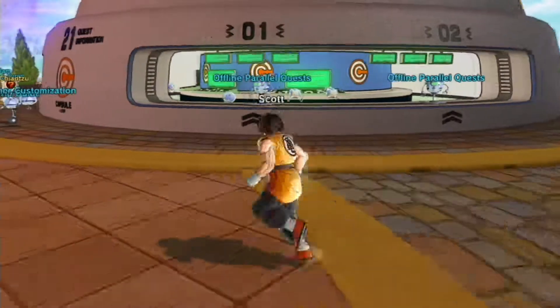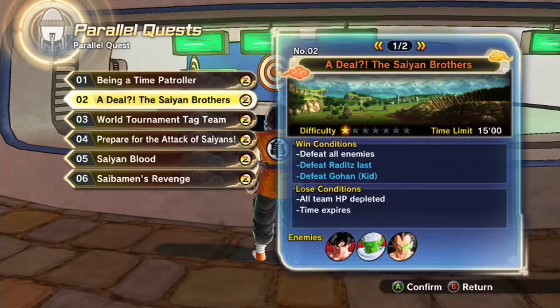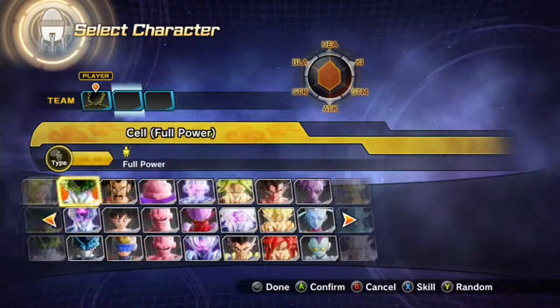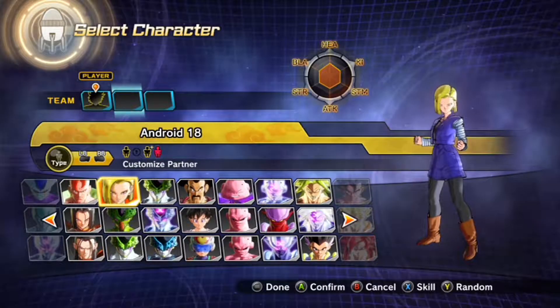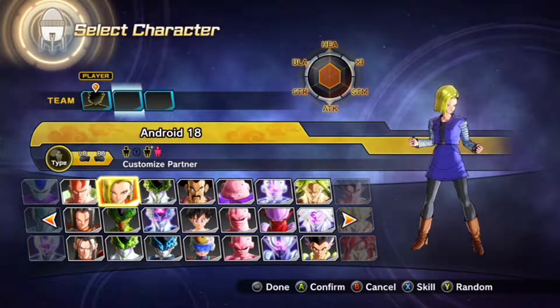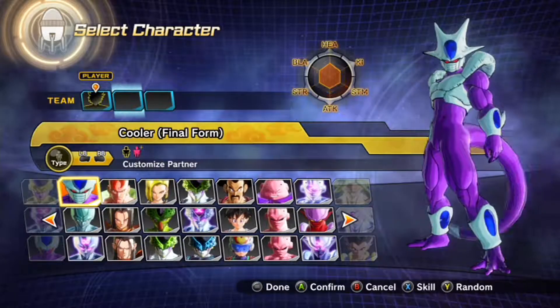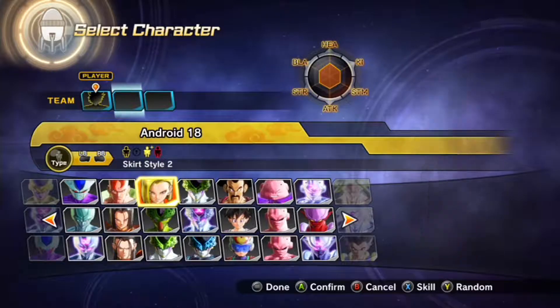There's one more thing I forgot before we go. There's also some free characters, so let's go take a look at that. Let us take a look at the new free characters. I think there's only two. Wait — what? What do you mean customize? I can customize them? Customized partner? What in the world is that? Does that mean I can give them whatever I want? That is definitely new.